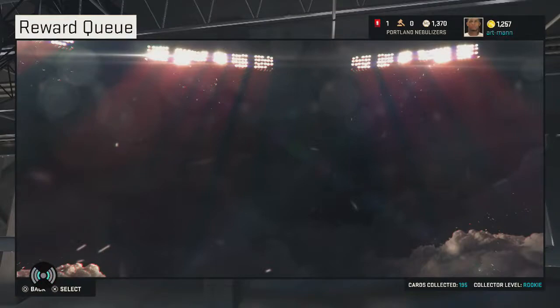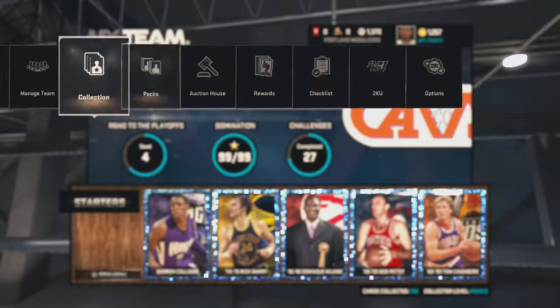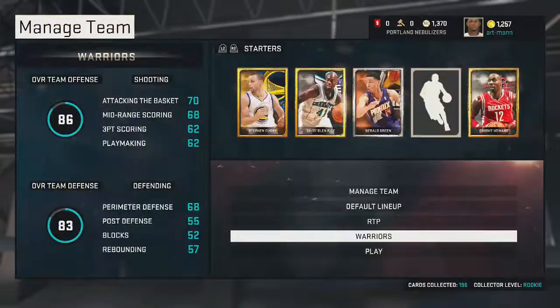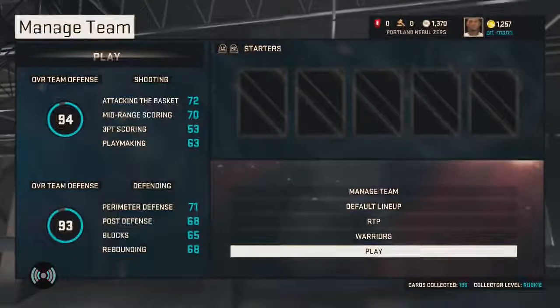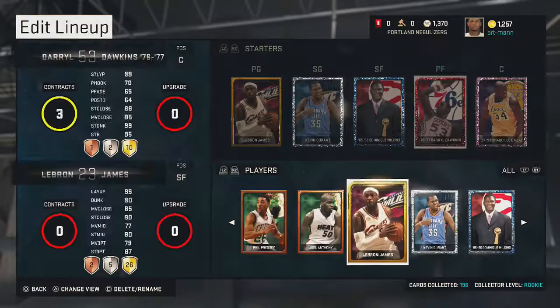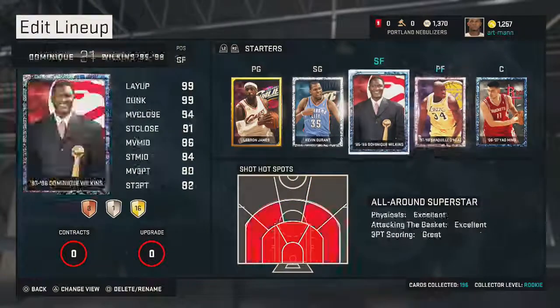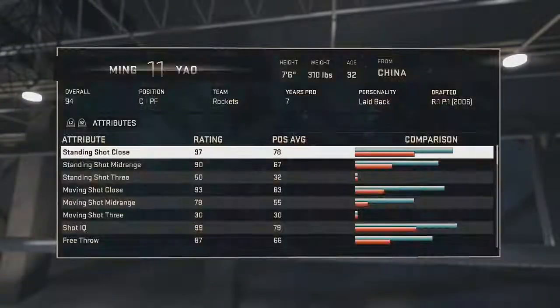Seven foot six — that's just what makes him amazing. The actual games weren't even hard at all. Here he is; looks like a cool card too, which is nice. I think it was his best season — I'm not sure when exactly his best season was, but I'd say they wouldn't give him one of his worst. This is my team right now; I'm thinking I'll have to put Shaq at the four and Yao Ming at the five because he's the tallest.